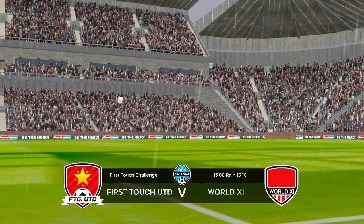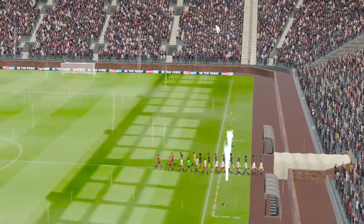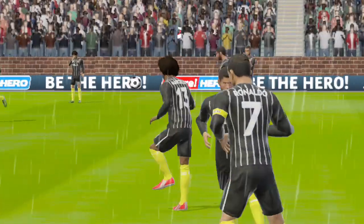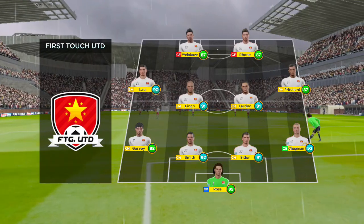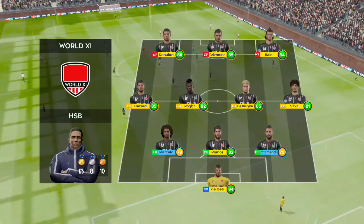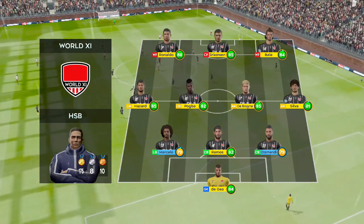Hello, welcome to today's game where we have the legendary First Touch United coming out in strength against this green team. Let's see how the teams line up today. Now this is the XI unveiled by the home team. The sides are playing 3-4-3, plenty in attack and maybe lacking in defence.